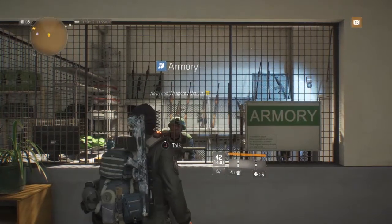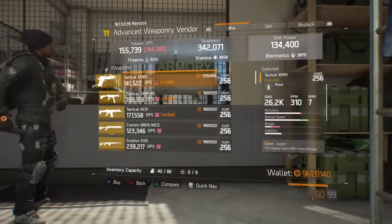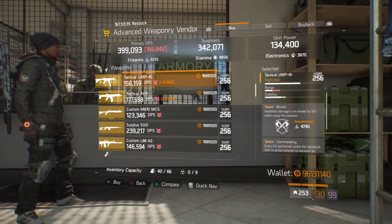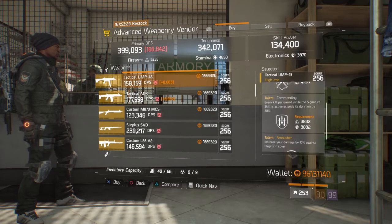This week at the Advanced Weaponry Vendor, it looks like they made up from last week's really terrible selection. First off, we have a Tactical UMP-45. It comes with Brutal, Commanding, and Ambusher. If you roll off Commanding or Ambusher, you have a pretty good roll.